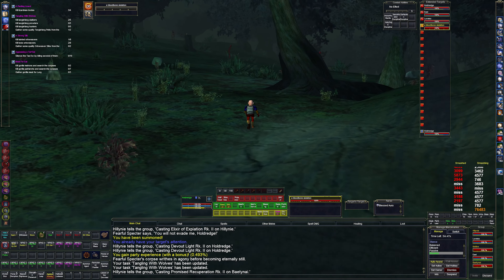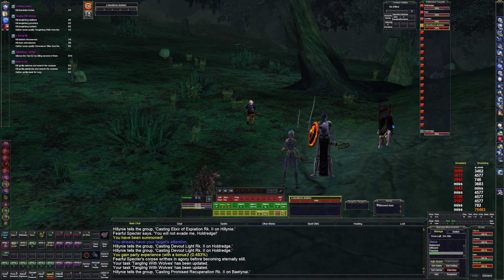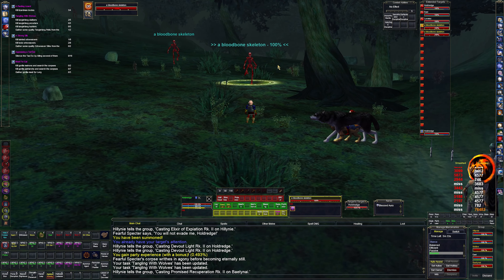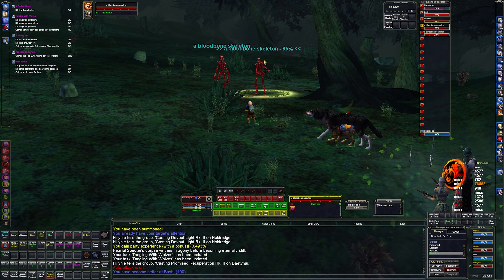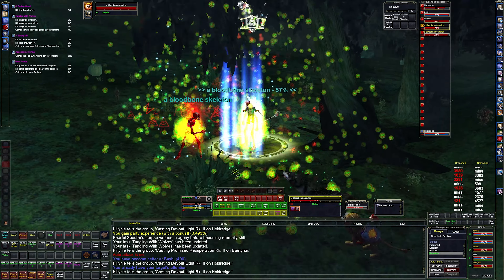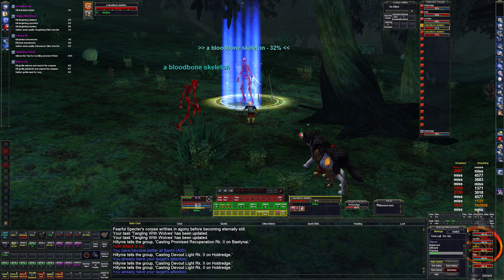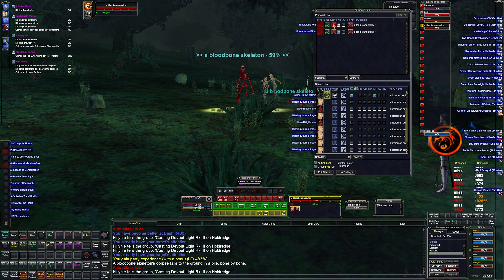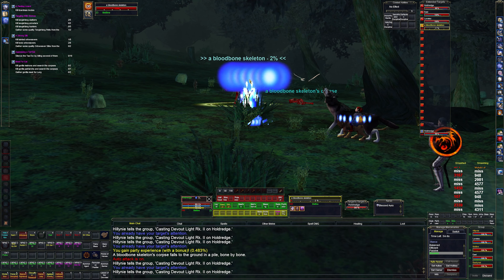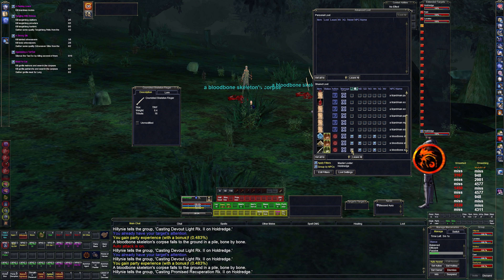That was the Fearful Specter. There's another one up over here. Now we're into red skeleton territory. Lingering Spirit — these ones are yellow. Let's pull this guy. He's going to come with a friend of course. Can I mezz the other one? I guess that broke the mezz. Just leave that junk. Got that one too. Crumbled Finger Bone — I don't think I've seen that before.